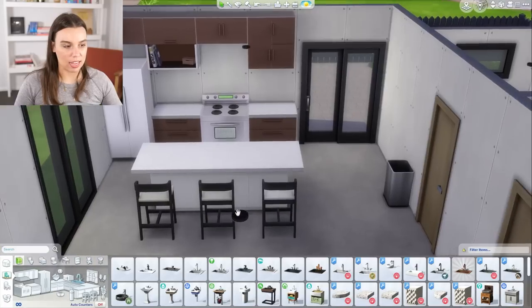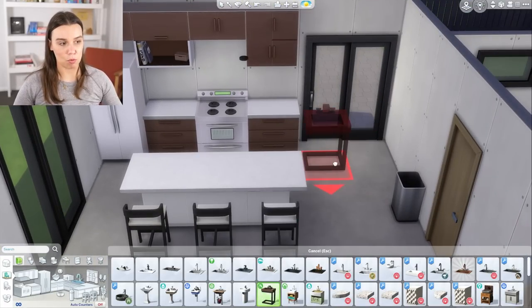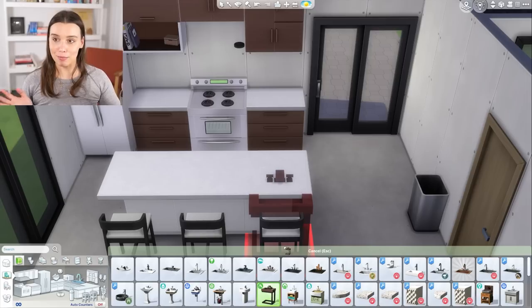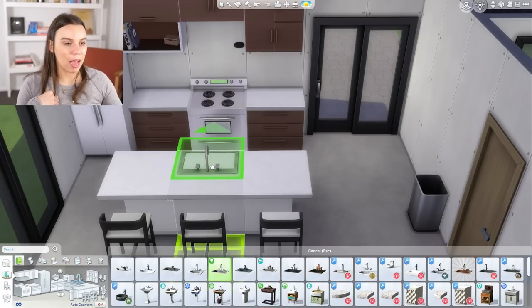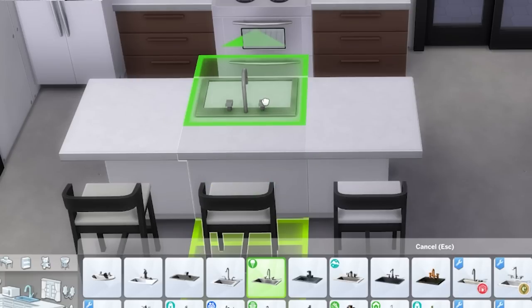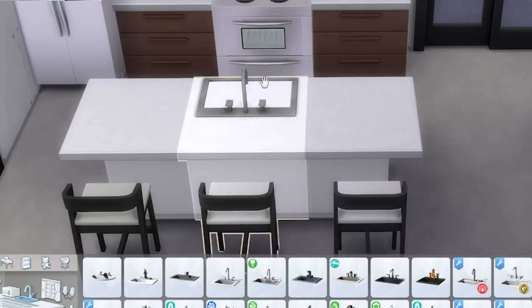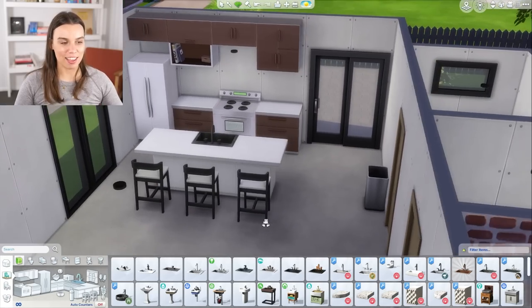Last of all, we'll just need a kitchen sink. Some of them are freestanding — I personally think that's more appropriate for a bathroom — but I'm just going to have one that builds into a counter. Depending on where I place it, it will face either way. I want it to face inwards. So there you go — there's our kitchen.